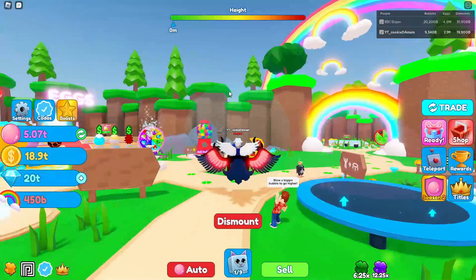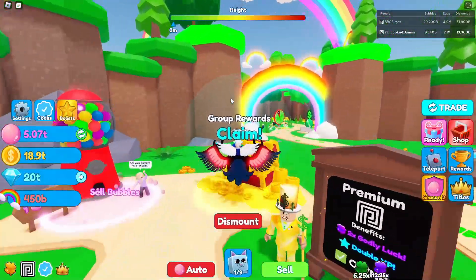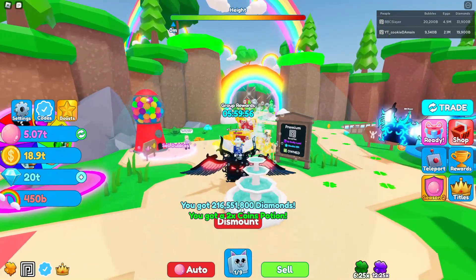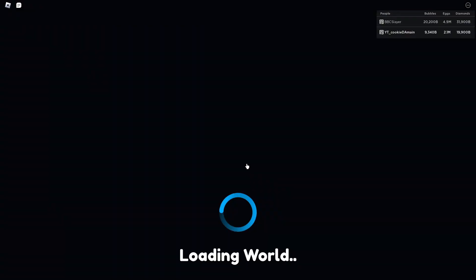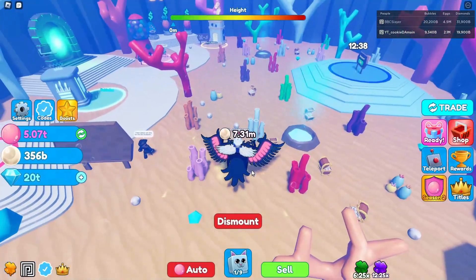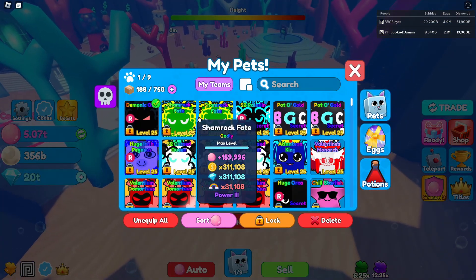That is the best pet in the game currently. It has 200,000 bubbles — this pet is huge. They definitely made this pet a lot bigger than the Eternal Fate was. Let's go ahead and claim this really quickly — wow, that's actually a lot, 260 diamonds for one pet. Before we test out the bubble team, let's go to Atlantis and see how powerful this pet is by itself when collecting pearls. It's probably gonna be better than my team — 7 million and 51 million.